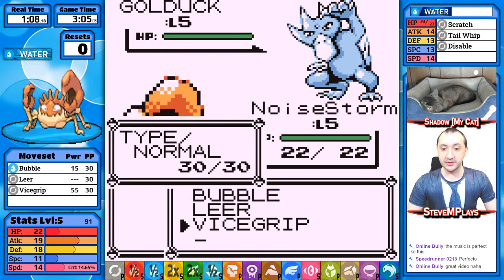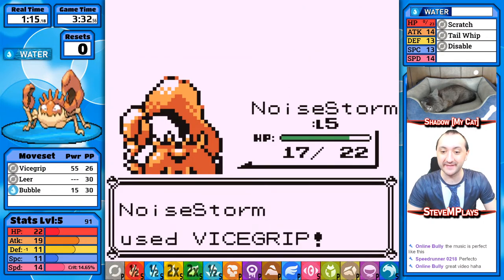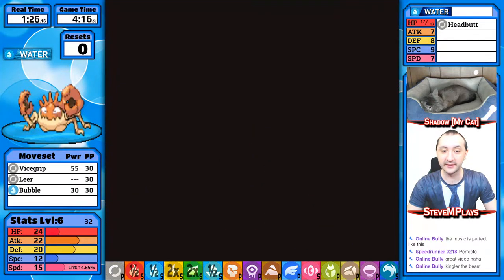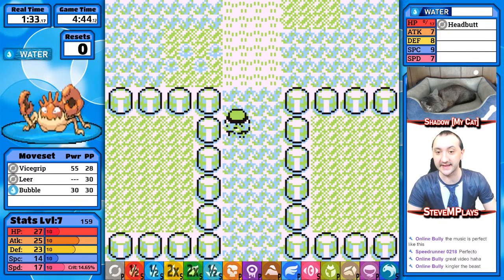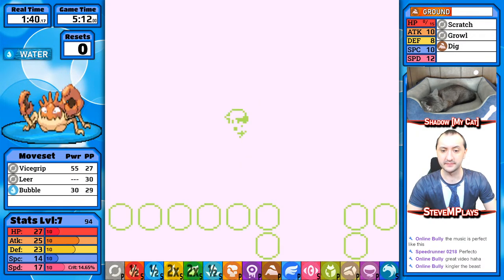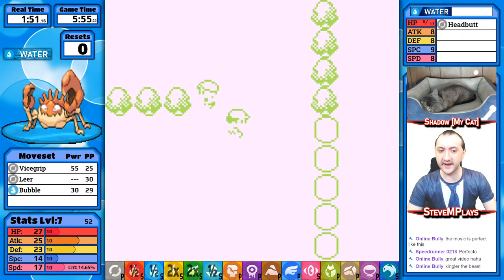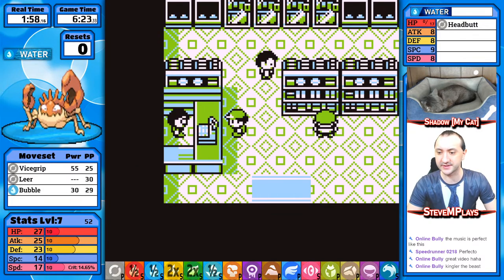As you can probably imagine with the water type, we are not going to be using Bubble. Vice Grip is not a crit rate move, so we could weaken with Leer, but I see no reason to do that. Interestingly, Cut would not improve our move set since Vice Grip is 55 power and Cut is 50. In theory Vice Grip is 55, Bubble is 60 power, so Bubble should do less damage — but Dugtrio's special stat is not great either.